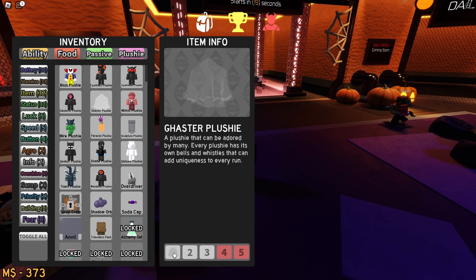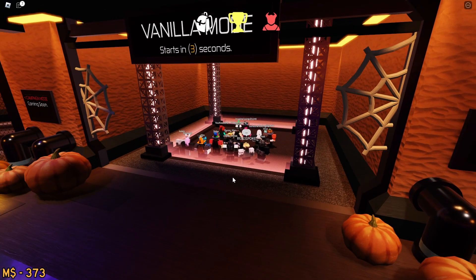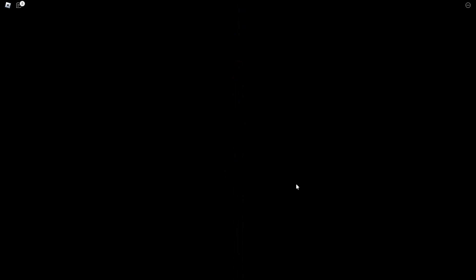So we're going to go here — we're going to do a Gaster plushie, a Bozo plushie, and then finally the Statue plushie. And that should be it for our build. Okay, let's join — five seconds to go. All right, nice. It looks like a pretty nice lobby here.